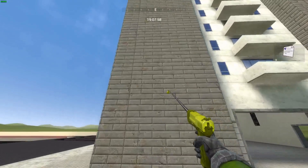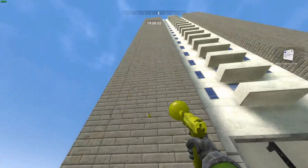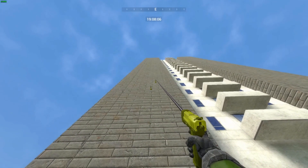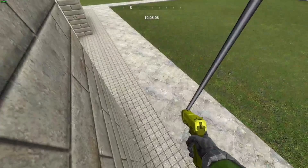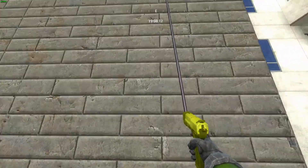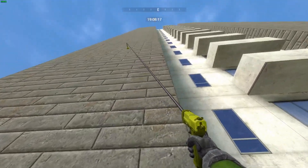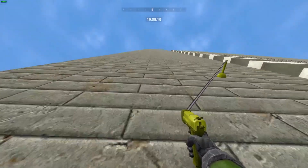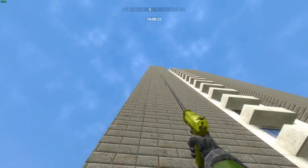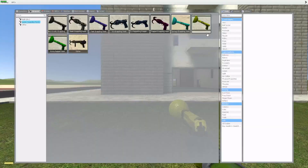Then we've got the sticky grappling hook — we all know what this one's gonna do, it's gonna stick. If I press space, I'm literally just hanging on to this. I'm not holding left click or anything. You just click it once, it sticks to the walls, and you can just move around. And if you want to get up, you can just hold down left click. This one's a pretty cool one.